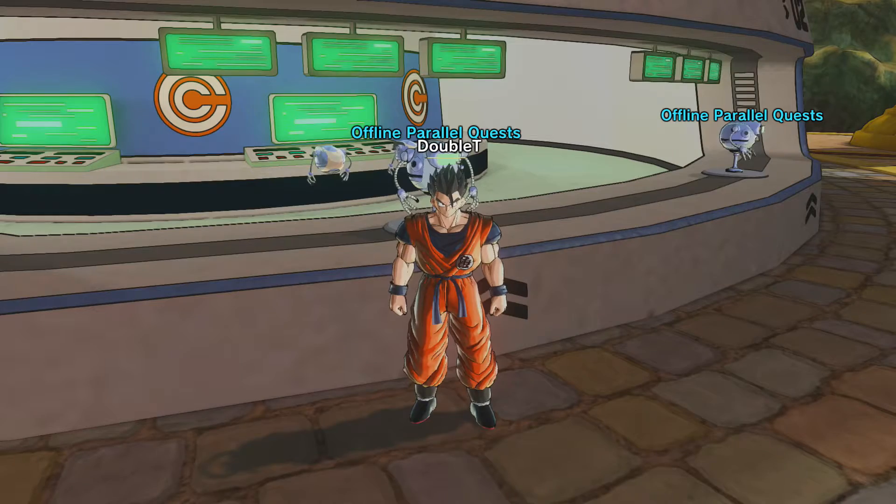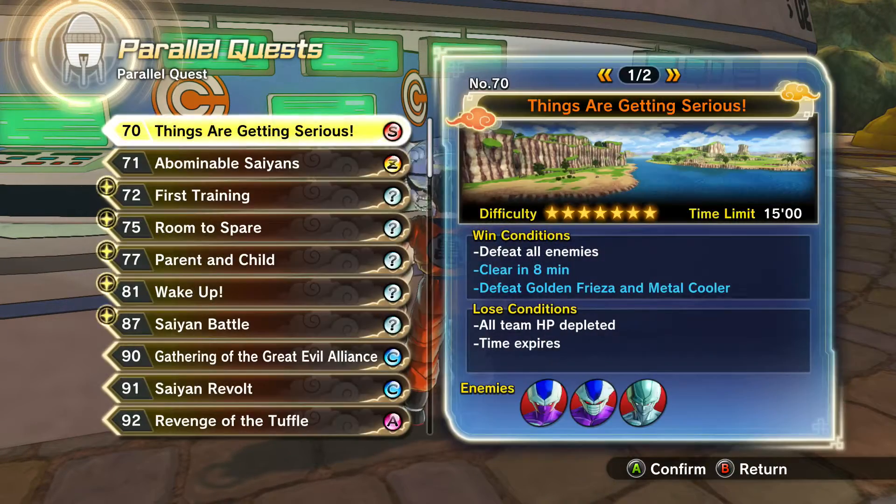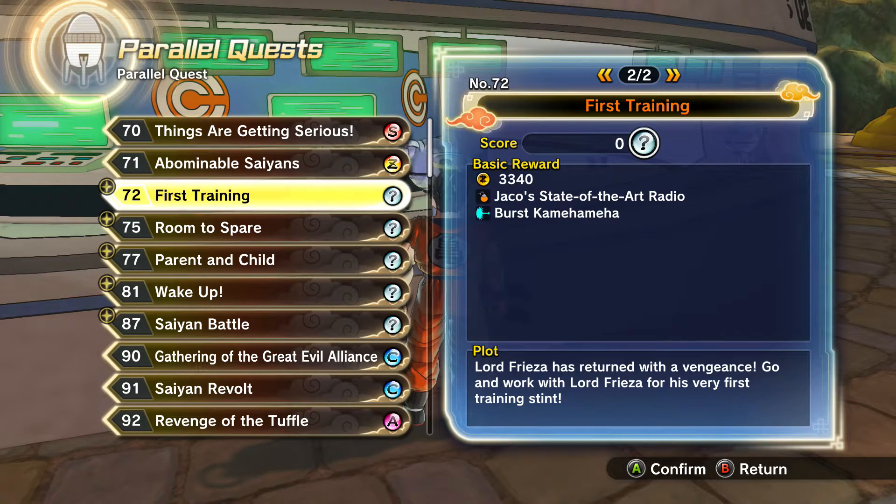Burst Kamehameha, in my opinion, is probably one of the best moves in the game, just based on its speed and the fact you could charge it up even more. And you actually get it from Parallel Quest No. 72.